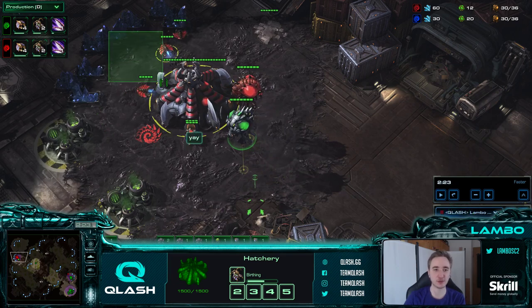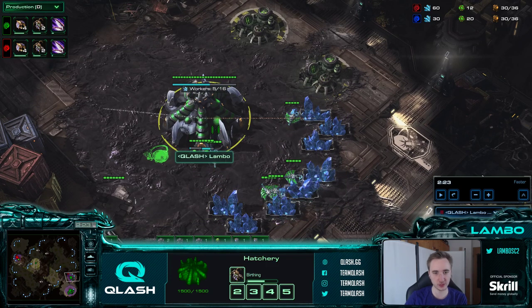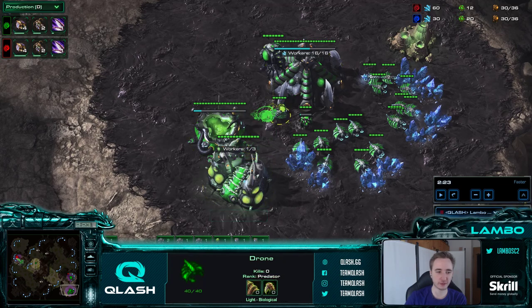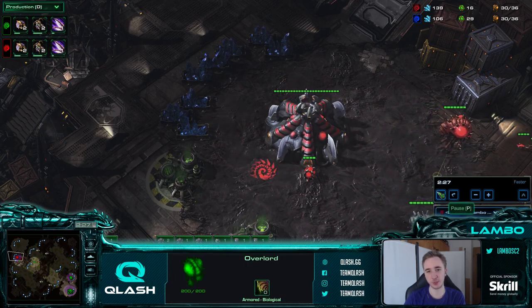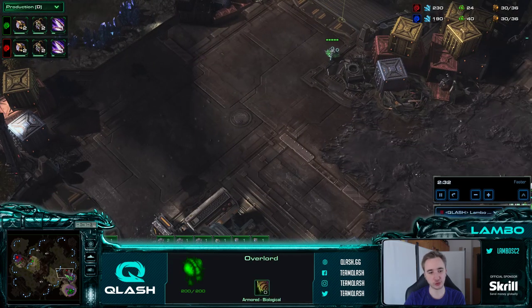The next piece of information we get is the amount of drones the opponent has at the natural - we compare this with ours. We have 5 drones on the natural because we didn't make any zerglings from our main so far, and we pulled 2 drones off gas. Seeing 3 drones here pretty much means either he's only making drones and has 3 on gas, or he made a pair of zerglings and has 2 drones on gas. With a plus-1 carry-base build, I could potentially only see 1 or 2 drones here.